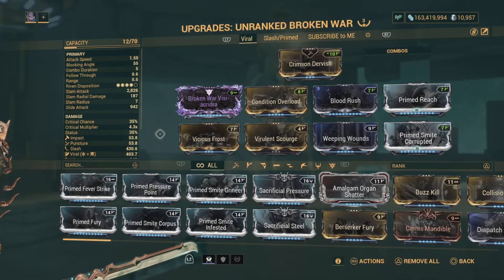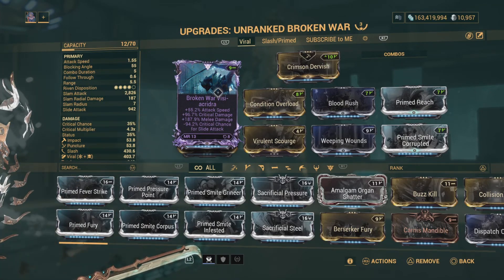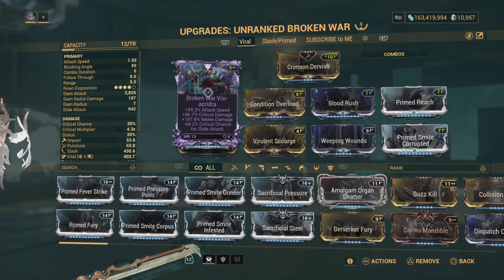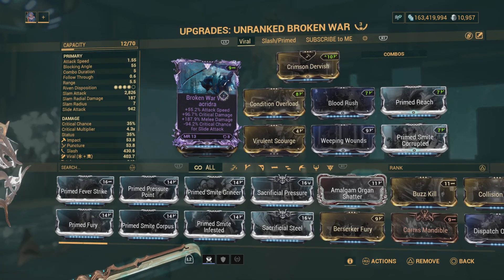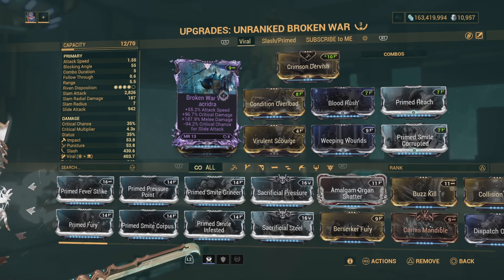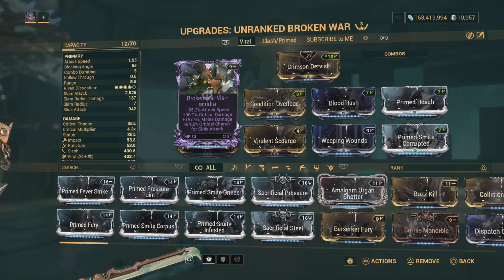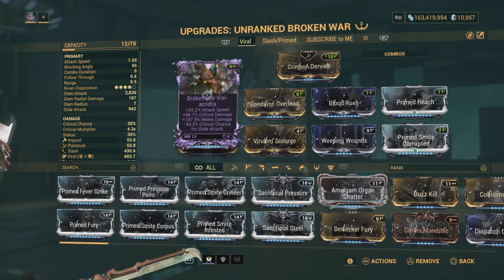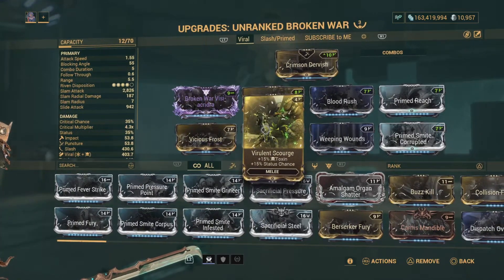In the build right here we're doing a viral slash, and the Riven I have to show you guys is crit damage, melee damage, attack speed, minus slide — one of the greatest roles on melee. Some other roles you can get are crit damage, attack speed, range, or you can get crit damage, crit chance, attack speed with a harmless negative. Those will be other viable roles. Toxin is alright on these Rivens, but with the high disposition you do not want to have that viral weighting too high.